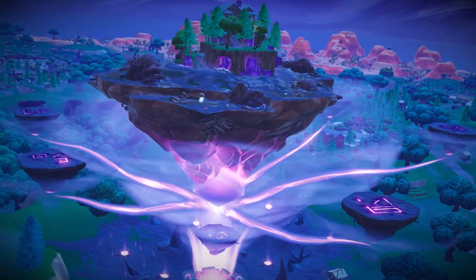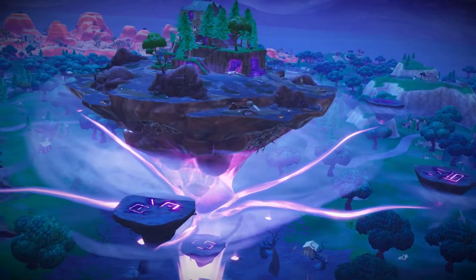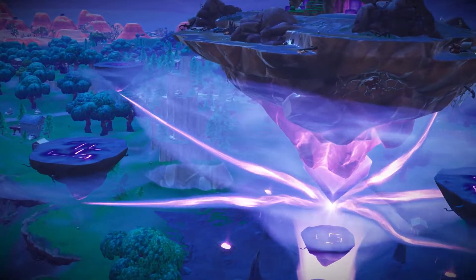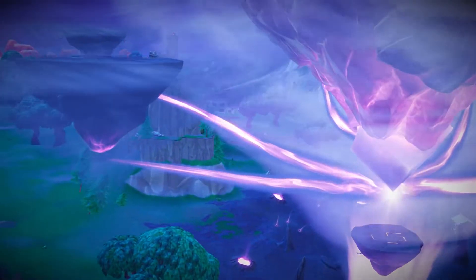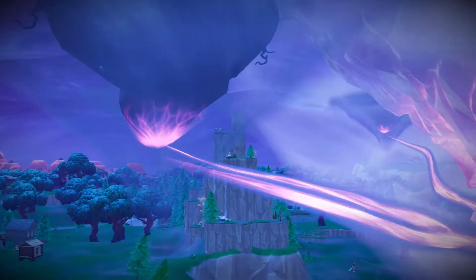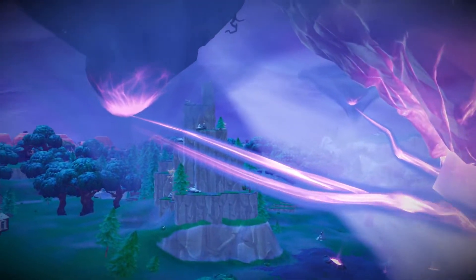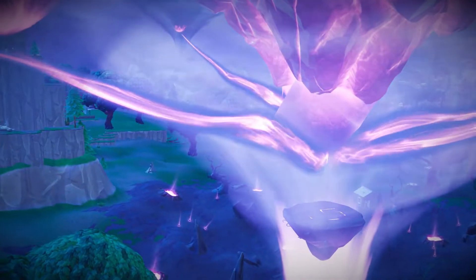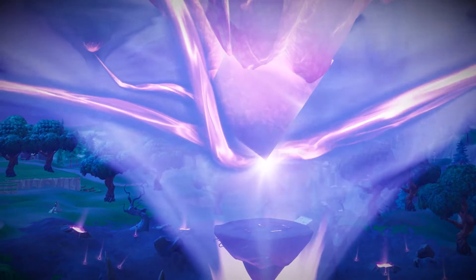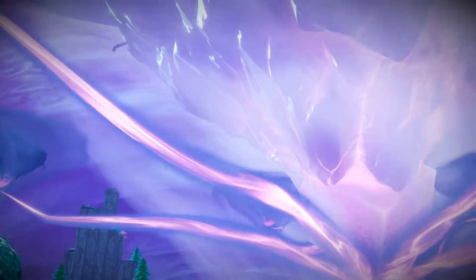The previously activated ruins all over the corrupted area in the map kind of lifted back up again and started heading towards the central ruin location in the Salty Springs area. After about a day's journey, they finally ended up connecting with the ruin in Salty Springs — it connected the energy with it and started feeding it. You can see the pulse of energy going from each floating island into the main center cube.